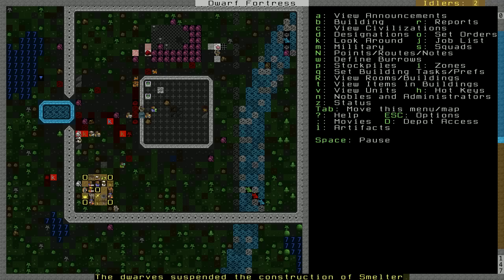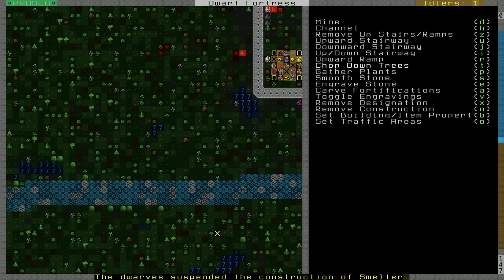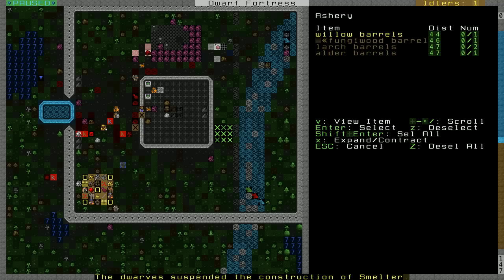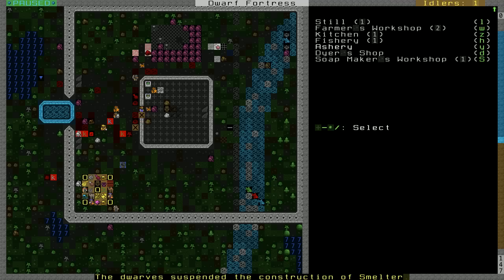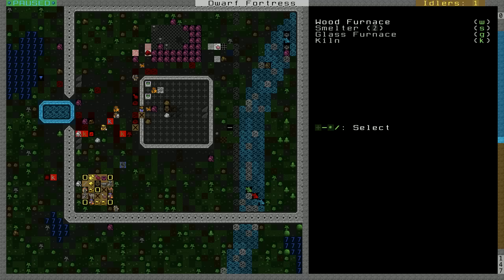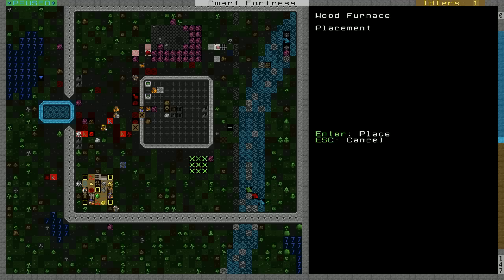I think it's time that we chop down some more of these dirty trees. And also, I want an ashery — we'll build it on the back side of our building. Gotta have ashen buckets for asheries. And then we need a couple wood furnaces, and we'll place these on the side here.